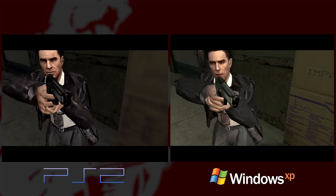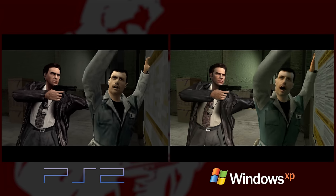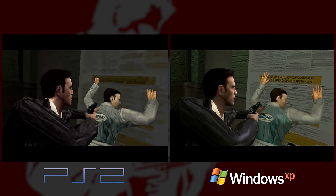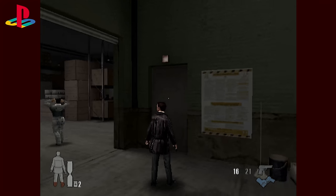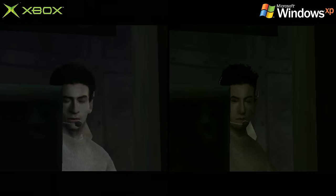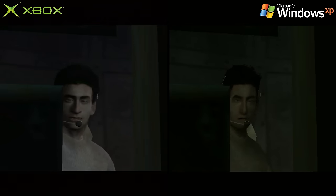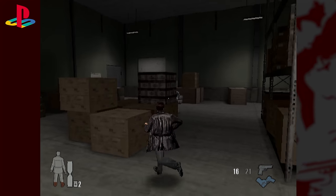Look at this texture — for whatever reason they decided to do point sampling on it, so it's not even filtered. That's honestly really rare and weird to see on PS2. You don't normally see textures go unfiltered like that, and I wasn't aware that artists could specify 'don't filter this texture.' Actually, when we did the Matrix game on PC, that had weird completely point-sampled textures at times too for no reason.